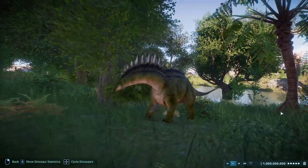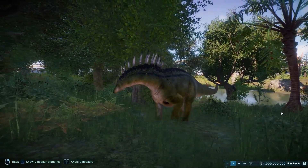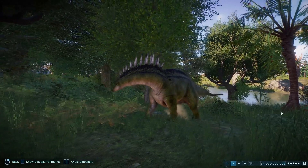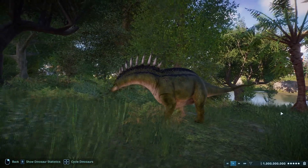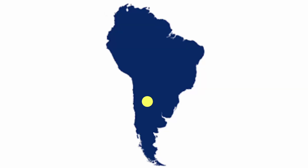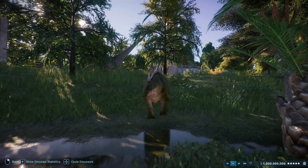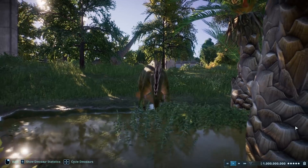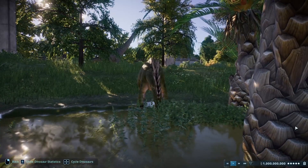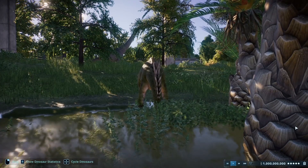Now that we have some background knowledge of Amargosaurus, let's talk about the environment it lived in to give us a better idea of how to accurately design an enclosure better suited for Amargosaurus. Amargosaurus was of course discovered in the La Amarga Formation in present-day Argentina, and paleontologists have so far discovered that this specific ecosystem contained various floodplains and lakes. Like many sauropods, it must have consumed large amounts of plant material each day to sustain itself, which meant that this dinosaur thrived in a number of different ecosystems.